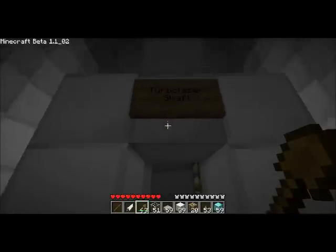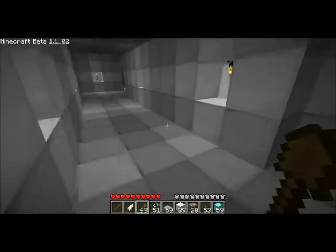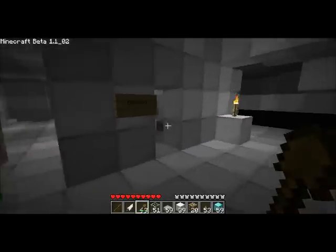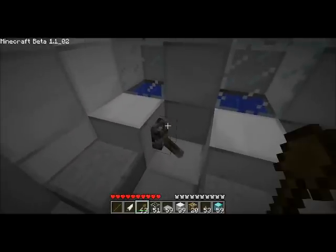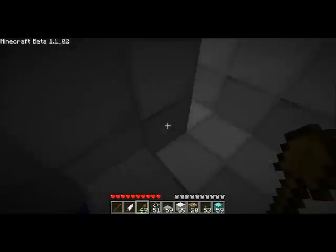This shaft leads to the turbolasers, but they don't turn or anything — you can just look out of them, nothing that special. Inside here we have the bathroom with complete flushable toilets. Not really, but they do have a leather lever. This is where you throw cocaine.